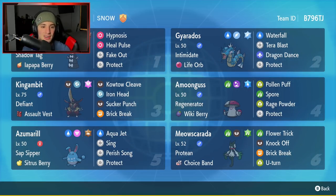Starting off in the top left corner with Gothitelle — it has Shadow Tag and the Eye Pop-Up Berry, with Hypnosis, Heal Pulse, Fake Out, and Protect for its four moves. It's really good paired up with Azumarill, considering Azumarill has Perish Song and Gothitelle has Shadow Tag. It just works hand in hand.